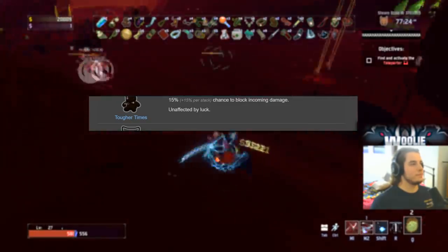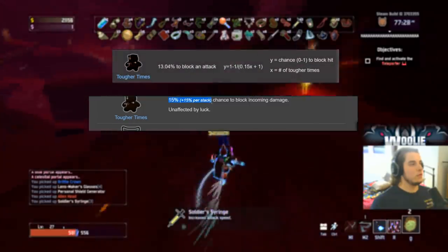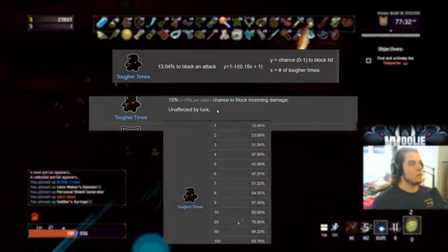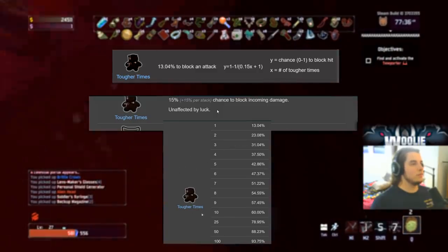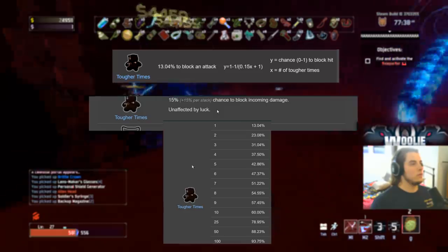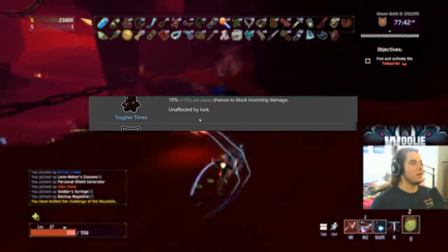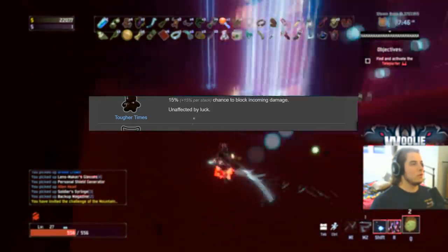The Tougher Times bear is also an S tier item. It has logarithmic scaling, but essentially these things are nuts. Get six or seven of them — that's probably the sweet spot — but 10 to 15 of these, you're starting to get 60–70% chance to block. Blocking damage outright is probably the best form of defense behind just moving around and not getting hit. S tier on the bears.